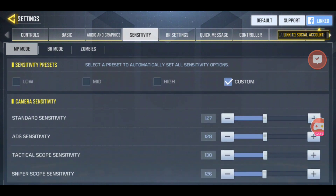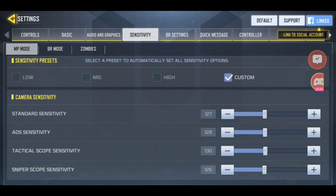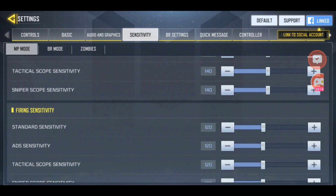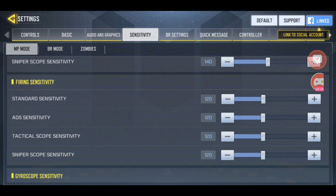These are settings you can experiment with yourself. I find that adjusting them by at least 10 or 15 works for me. This includes standard sensitivity, ADS sensitivity, tactical scope sensitivity, and sniper scope sensitivity — adjust these to whatever suits your play style.